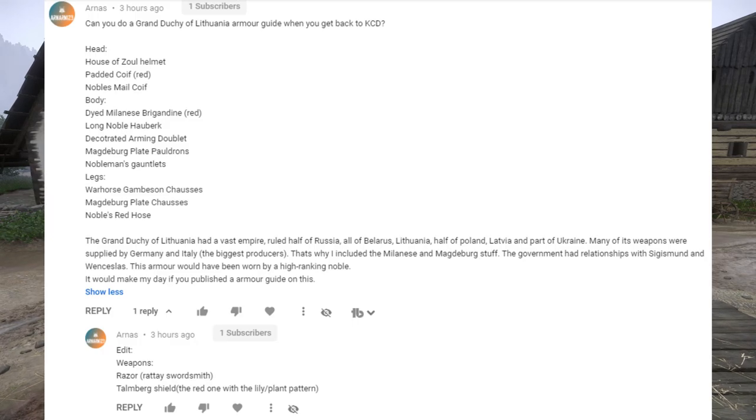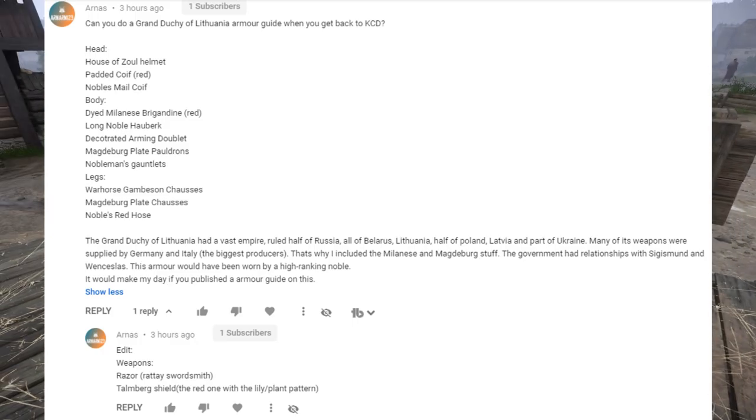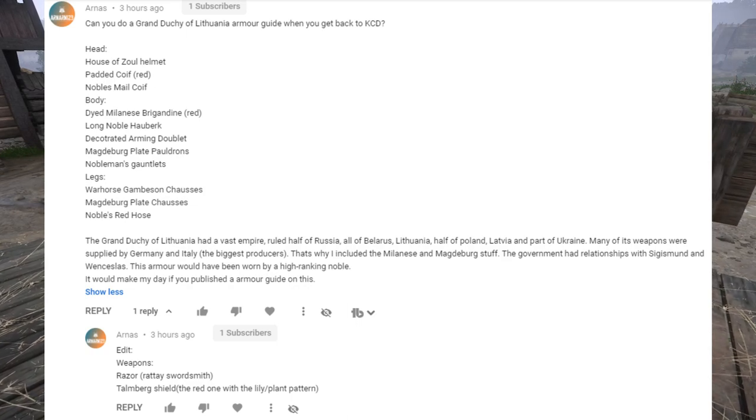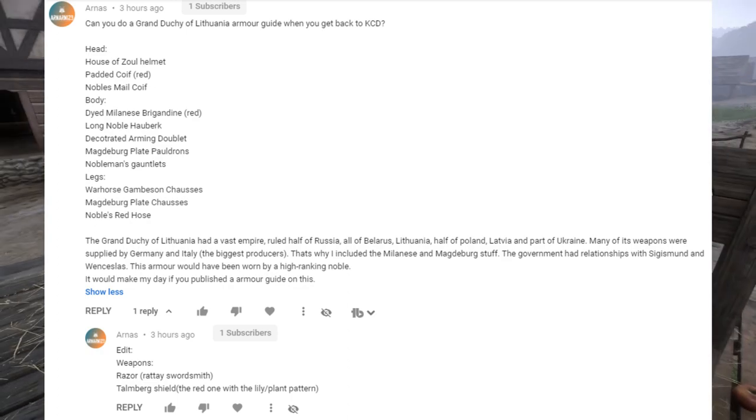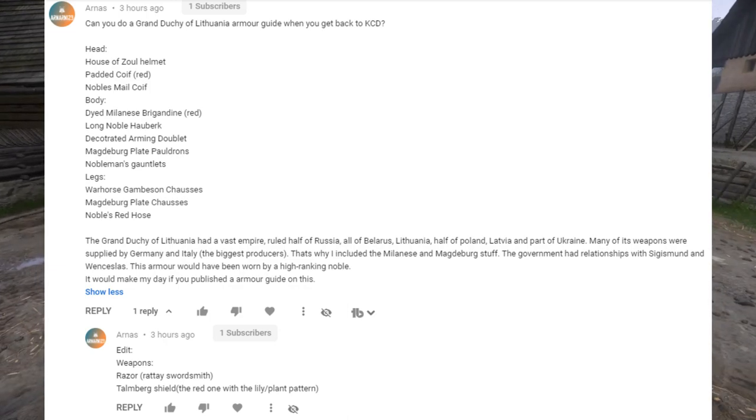I'll pop the comment up on there, because this one's one of the longer ones. He actually suggested almost every single item in the suit of armor. I added a few that weren't in there, but I assume those were just left up to dealer's choice. He actually laid out exactly what the suit was supposed to be made out of and explained it a little bit. He asked: can you do a Grand Duchy of Lithuania armor guide when you get back to KCD? I can always do another armor guide, and I never stop doing KCD — it's just when I stop playing something else for a small break.